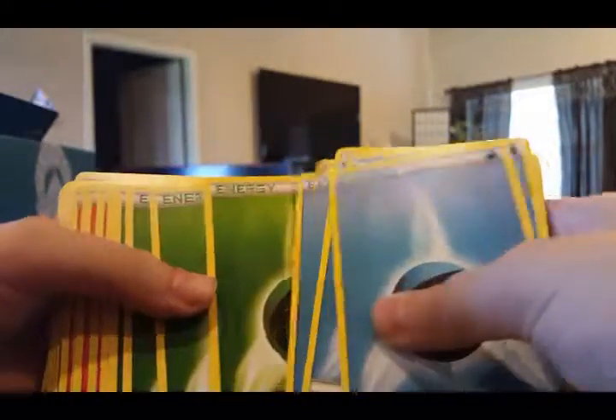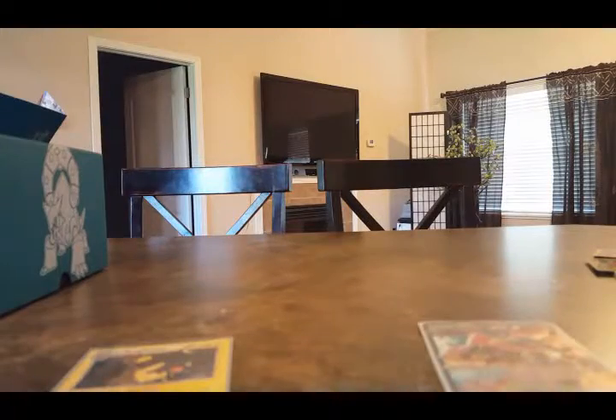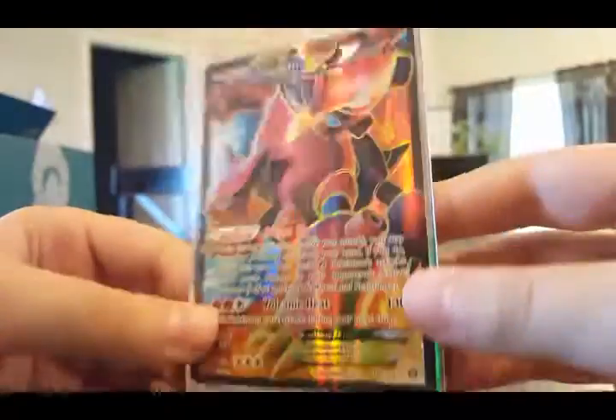Before I leave, here are all the energies — we got water, psychic, metal, electric, grass, fire, fighting, darkness, and fairy. I hope you guys enjoyed this video of this beautiful Volcanion EX. I'm surprised we didn't get a Break — maybe I could trade my two hollows to my best friend for a Break, but I don't think that's gonna happen. Hope you guys enjoyed this video — don't forget to subscribe and share this with friends. See you guys later, bye!